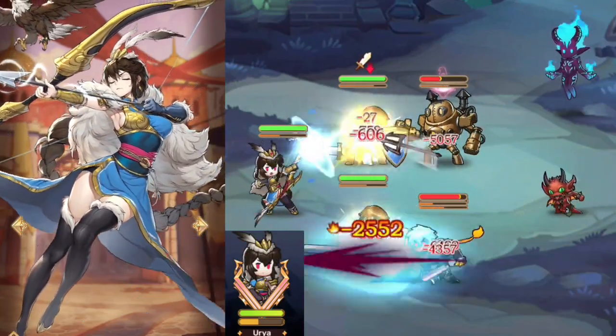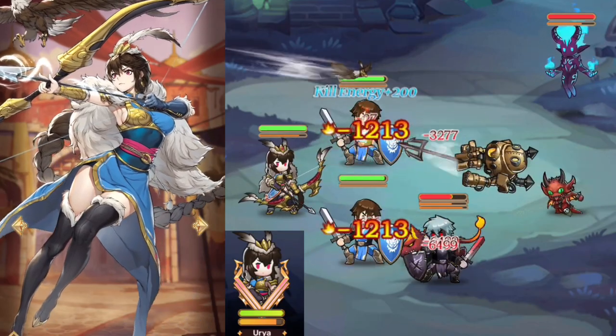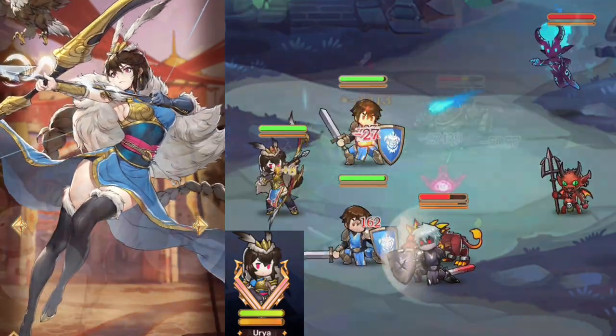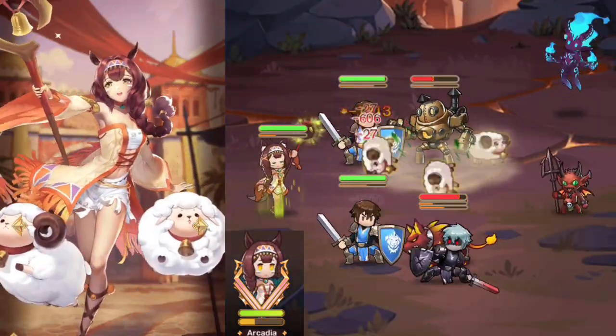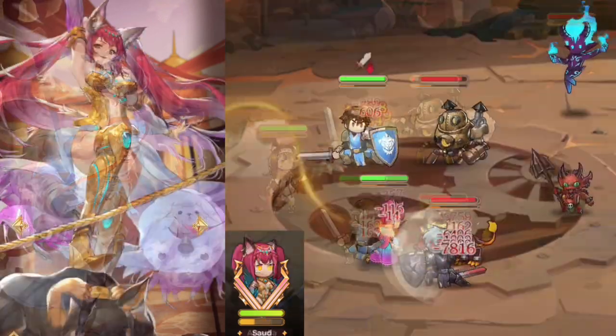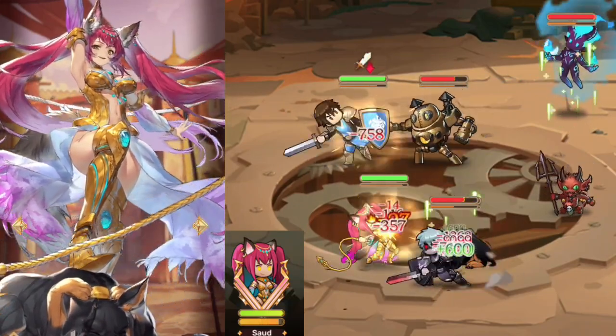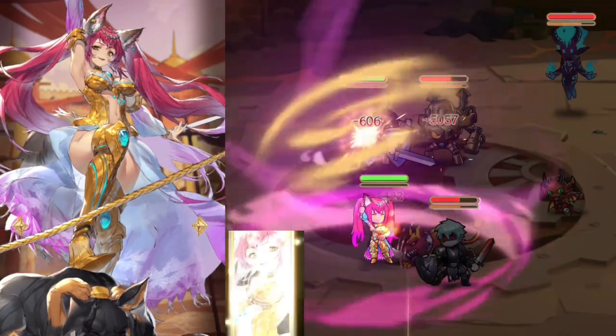Uriah is a typical ranged auto-attack carry. She will target the highest attack enemy, but her skills aren't very powerful. C-tier. Arcadia bombards enemies with sheep skills that do slight knockback, her damage once again holding her back. D-tier. Sawd excels in long fights if she gets a chance to ramp up, but dispelling her own buffs is not the best mechanic. C-tier.